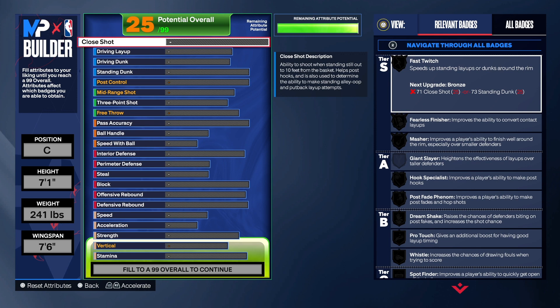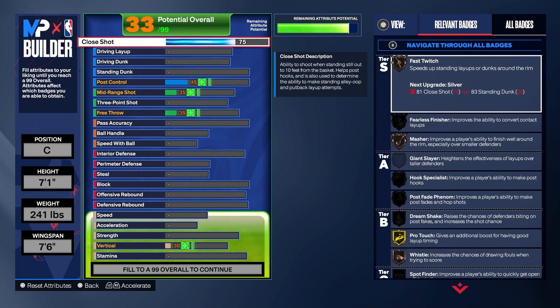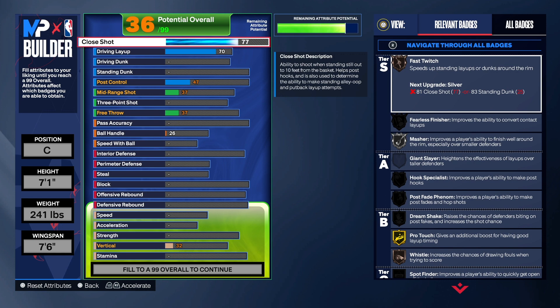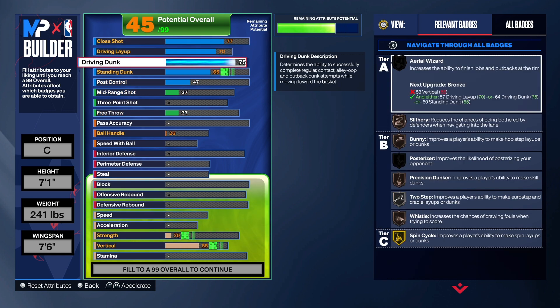Let's start with the finishing. The dude is super tall with long arms so he doesn't have to jump too high to dunk — this build is kind of similar. For the close shot we're going to take that up to a 71, so when you get around the rim you won't miss those easy shots. On the driving layup we're going to take that up to a 70, because the close shot gave us what we need with Fielder's Finisher. On the driving dunk we're going to take that up to an 80 — a lot of people may want to take that down, but I do have an 80 driving dunk on my Wembanyama build and it works really really well because you do have the ball here on the end and you have speed with ball.